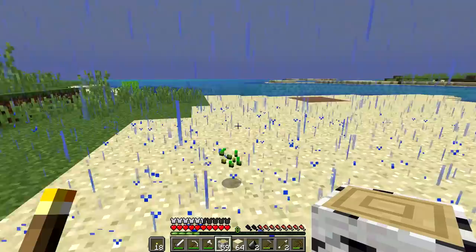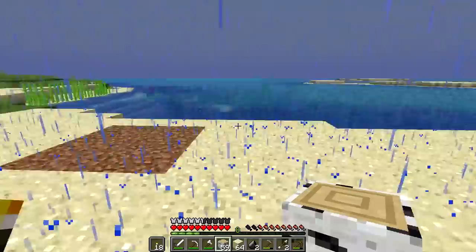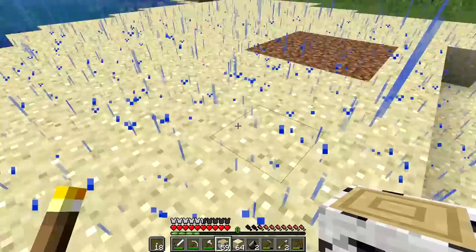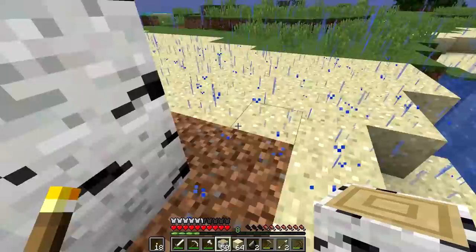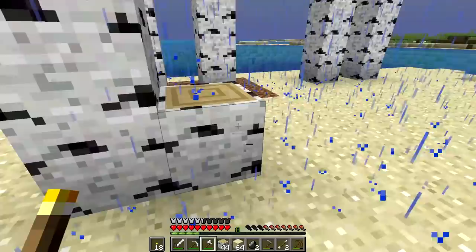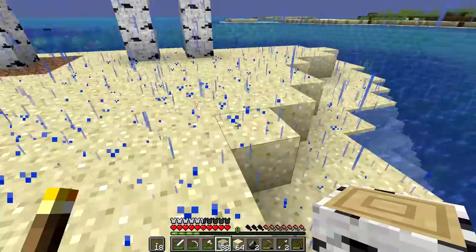First thing we need to figure out which way we want our entrance to face. I think I kind of like that way. Our entrance will be this way - we'll do a three-wide spot for a door. I always build in odd numbers in a spot like this. Is this big enough? I've got to make sure it's big enough - we'll go back quite a few. That'll probably be good. And a middle one and one right over here - oh, it just barely fits. That's actually perfect.